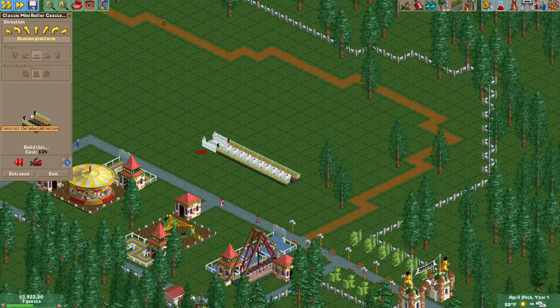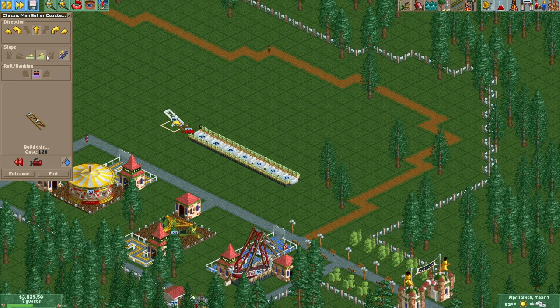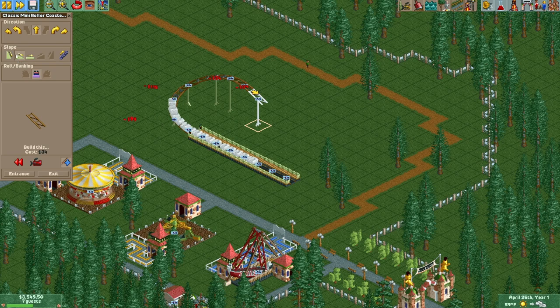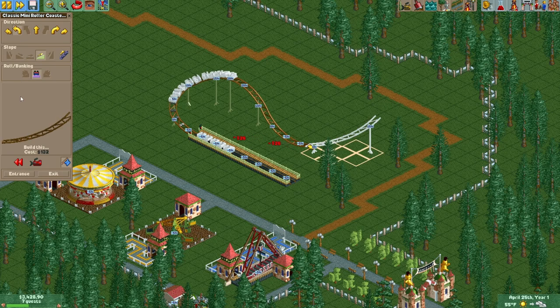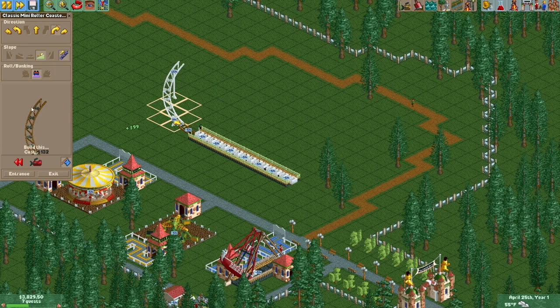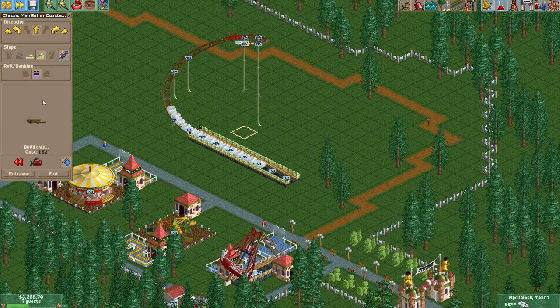Is this basically like the junior roller coaster? Oh no — I get steep pieces, okay. So this is a roller coaster that I don't think is in RollerCoaster Tycoon 2. Yeah, it isn't — I get this steep drop. Huh, that's fun.